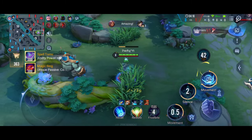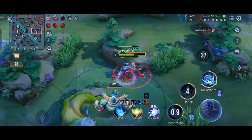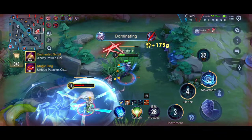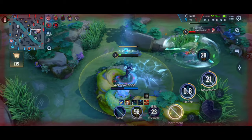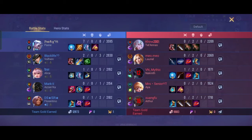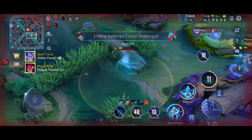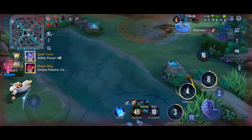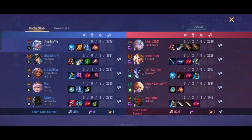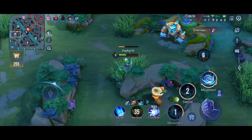However, jumping in with your ultimate is risky because you'll be landing on three to four people with no abilities left to retreat. I'd say engaging with your ultimate is really bad. Always take S2 first once you land in the game.